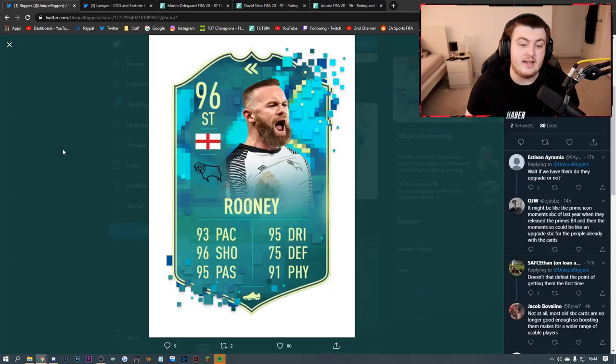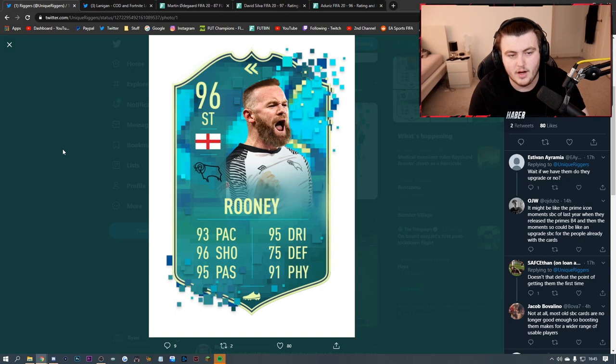For the people that completed these SBCs, it'd be nice if EA released another flashback Rooney that's higher rated, and made it cheaper for the people that completed the SBC before - because I dumped about 200,000 coins into that Rooney and I've still got him in the club. If it was 100-200k cheaper with the card we put in, that'd be pretty cool.